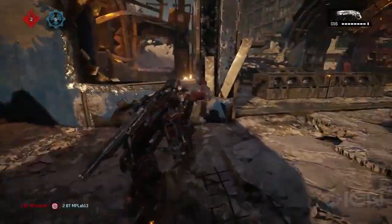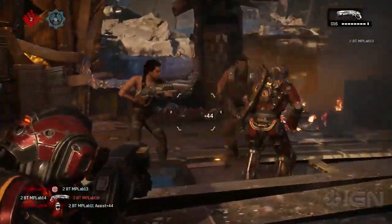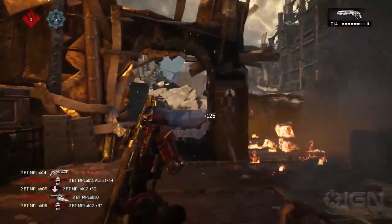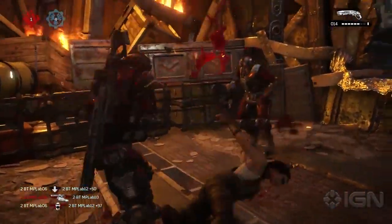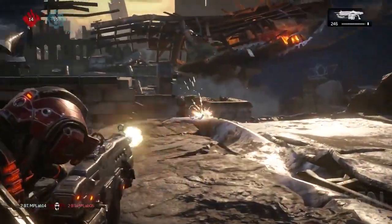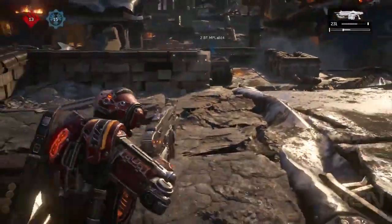And finally we see some Gears of War 4 multiplayer gameplay here. You can see a two-shot down and the Gnasher execution when you hold Y — very nice. And as you can see this is